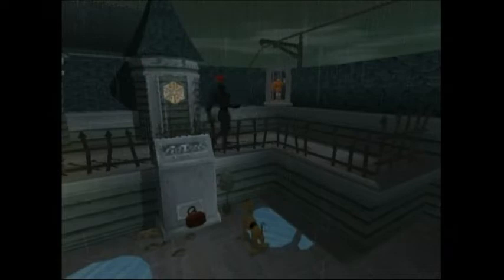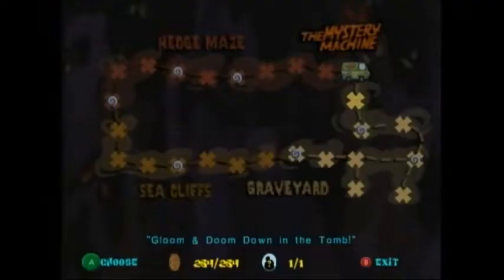The second person you save is Daphne, and she's found in Gloom and Doom Down the Tomb Part 3. The Mastermind tries to run away with her, but Scooby trips, making him do a spin dash like Sonic, bumps into them, and saves her. Too bad it's not an attack though, because that would be pretty OP.